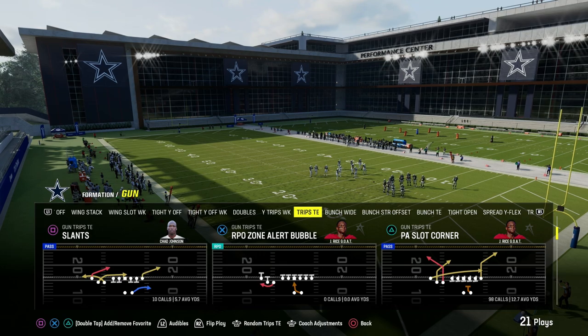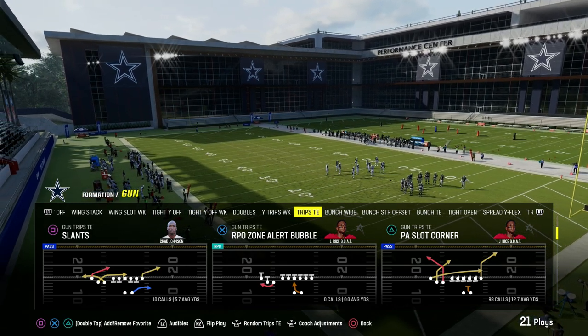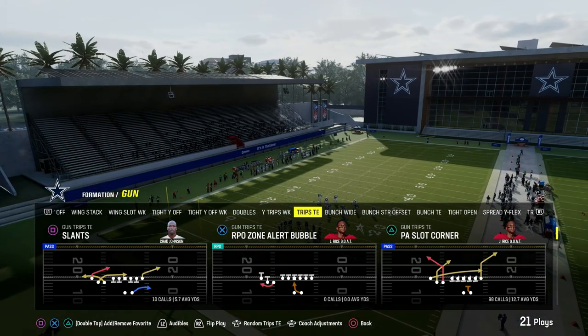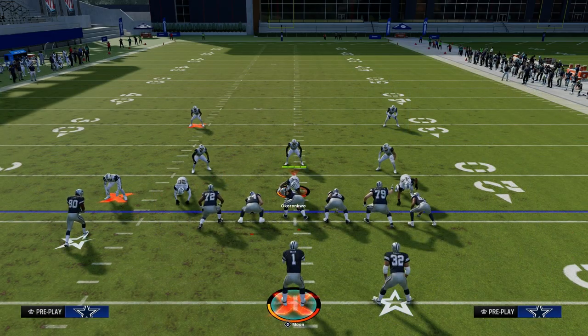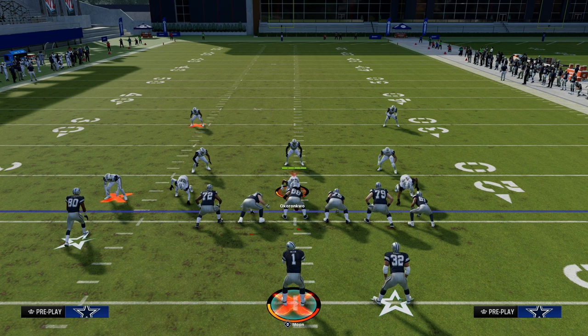If you want to get my entire Trips Side In offensive e-book, I'm going to put a link to that down in the description. You can get the entire e-book for just $10, and you can get access to over 15 different offensive and defensive e-books available in the Patreon. You can sign up by clicking the link down in the description.